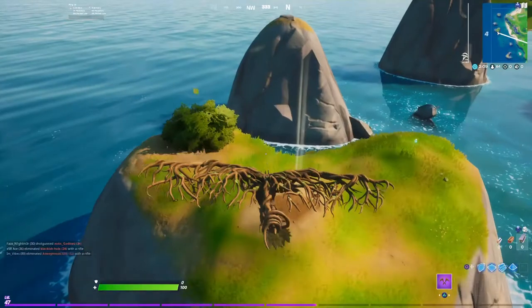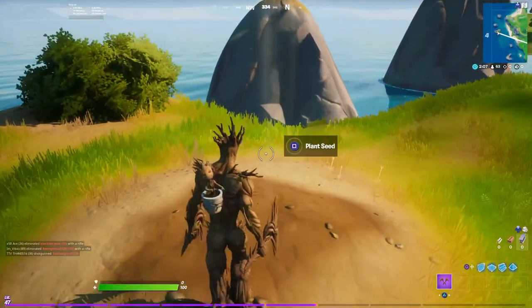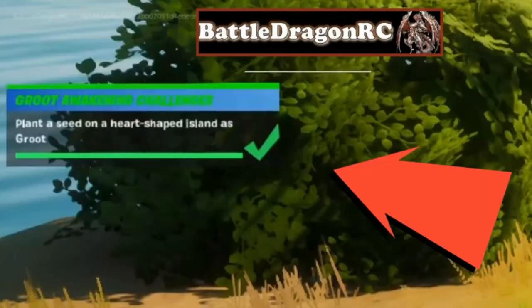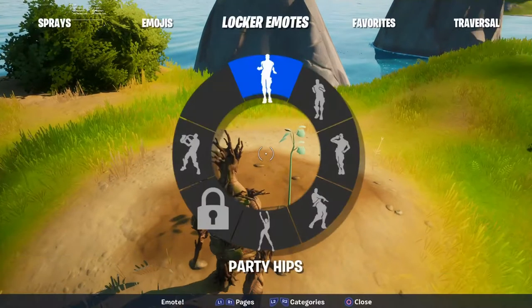As soon as you're coming down, you want to see this light coming out of there. All you gotta do is just hit 'Plant Seed' and there you have it — we have planted our little seed!